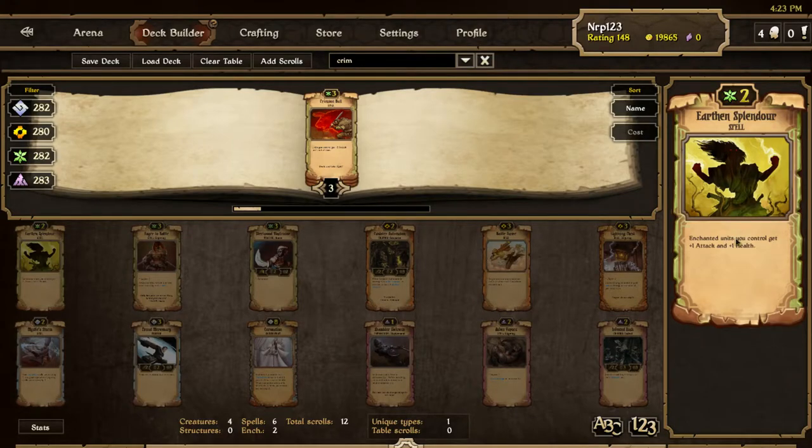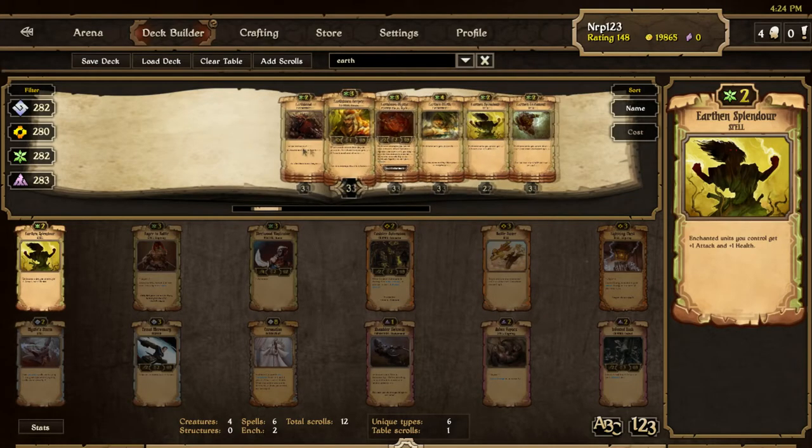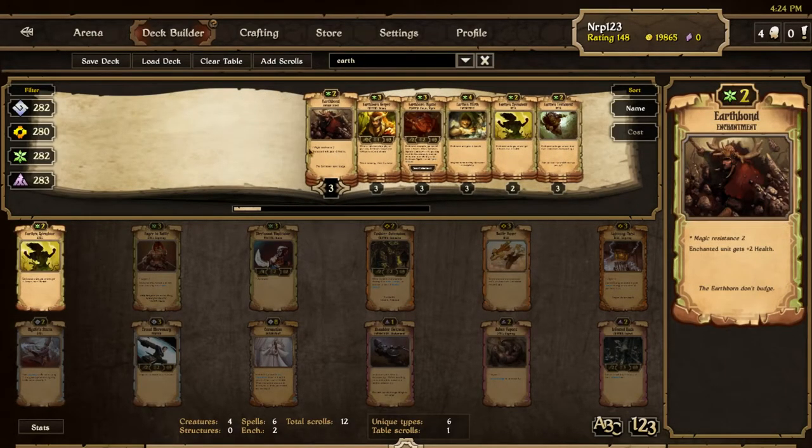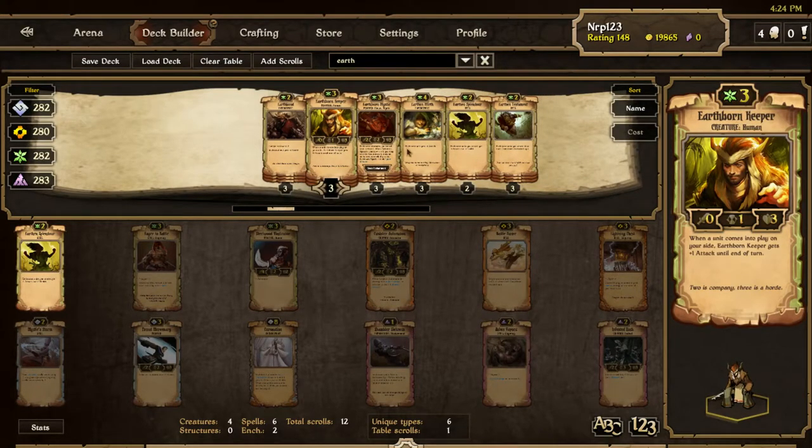This will be played in high enchantment aggro Growth decks but not much else — I'm not including it in my aggro deck. It's the first spell that gives creatures a permanent enchantment-type buff, which is a unique mechanic. It's called Earthen Splendor, and there are a few other earth-type creatures in Growth like Earthborn Keeper and Earth Mystic — notably, earth creatures are not Kinfolk, which seems like intentional lore building.